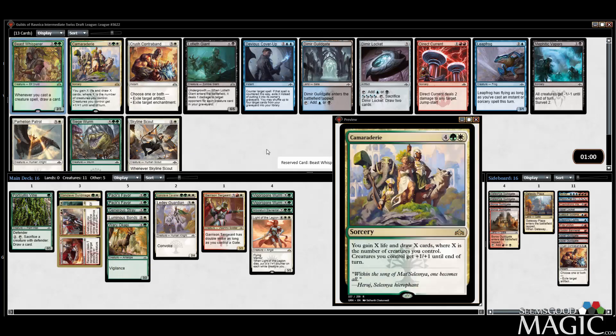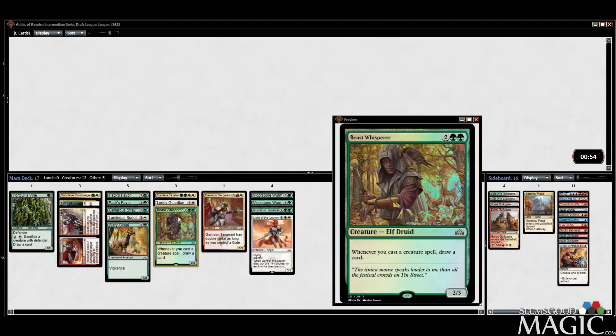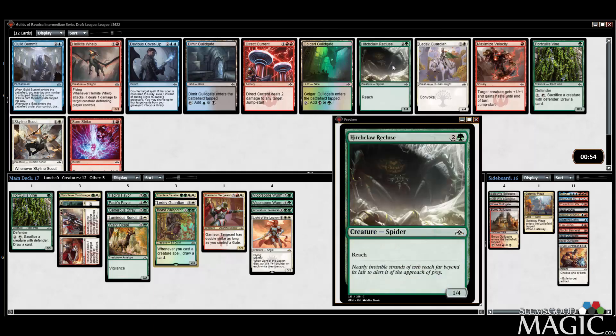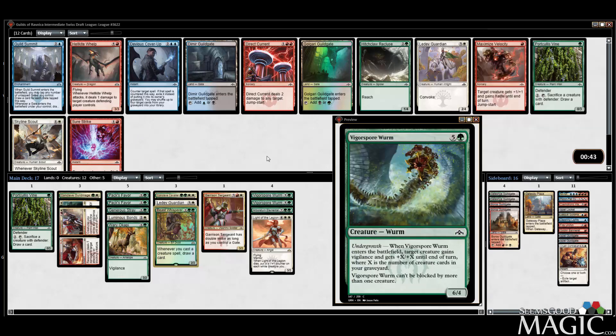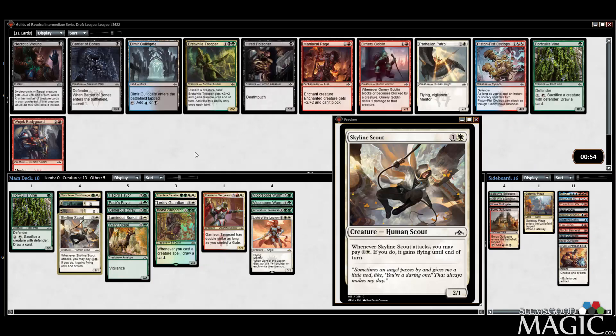Just getting hooked up now — double rares on Guild rares here. Beast Whisperer is just enormously good, really good. Recluse might be something we're looking for for the blocks; otherwise there's a Skyline Scout, another Portcullis Vine. Good with the Vigorspore Worms, which we may or may not have to play. The Scout helps the curve a little bit more — maybe we just play the Scout.